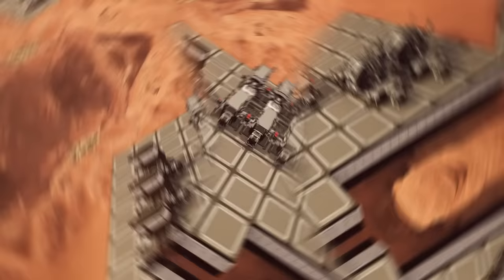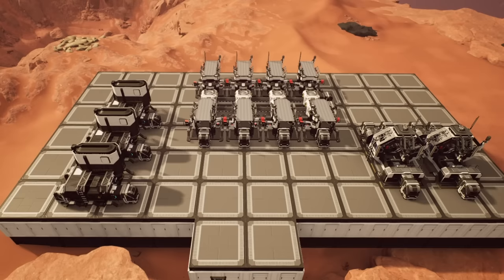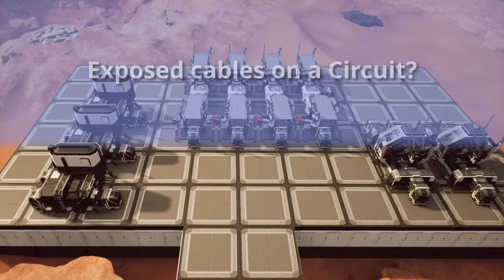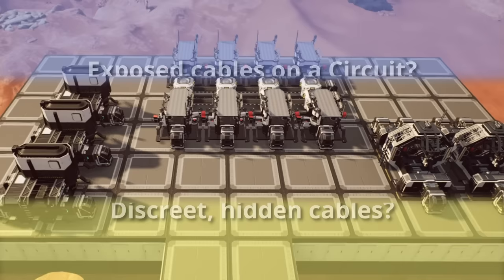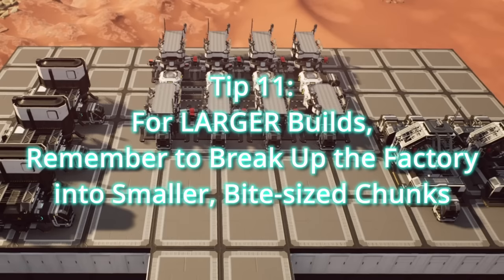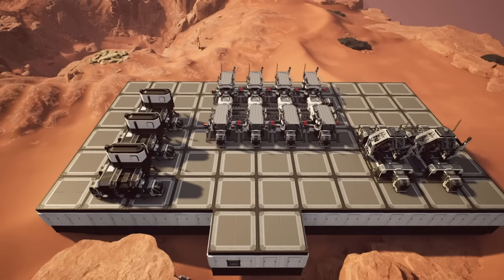With the production placed in position, the next thing to consider is power logistics. This is often an afterthought, but work out the system now. Do you want power on a circuit so you can switch it off when not using that section? Or do you want to hide cables along the top or place them below? Make sure you're aware of that so you can build it into your factory when you seal it in with walls. And if this is a larger build — like a thousand packaged turbo fuel per minute — break it down into smaller bite-sized compartmentalized chunks. Don't try to do it all at once.